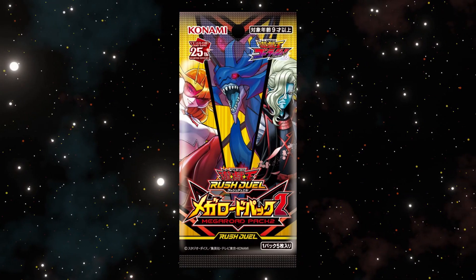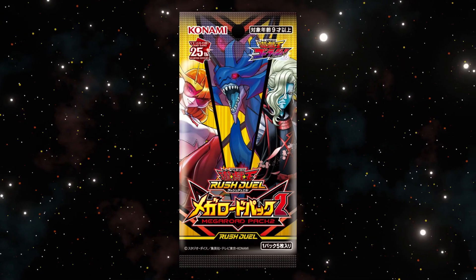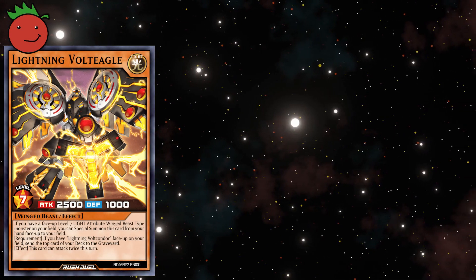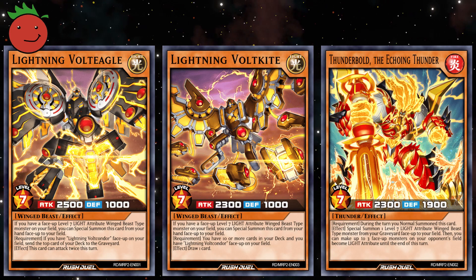Mega Road Pack 2 was released October 14th, 2023, and includes support for 7's anime characters. Lightning Vault Condor gets some new boss monsters in the form of Lightning Vault Eagle, Lightning Vault Kite, and Thunderbolt the Echoing Thunder.